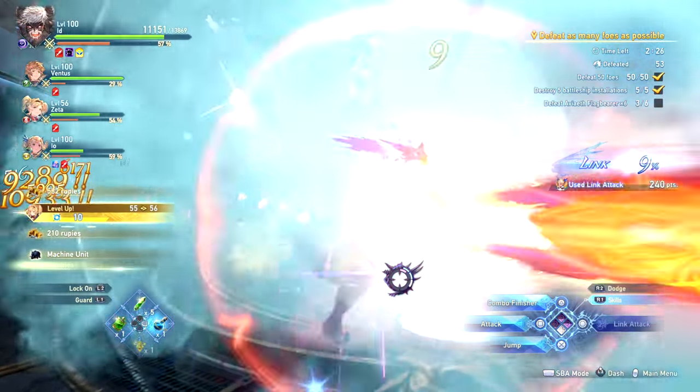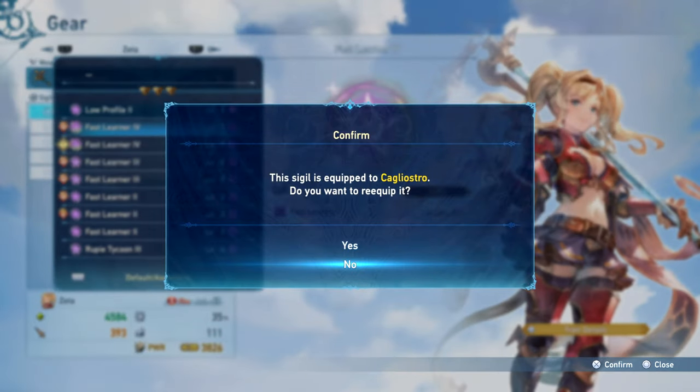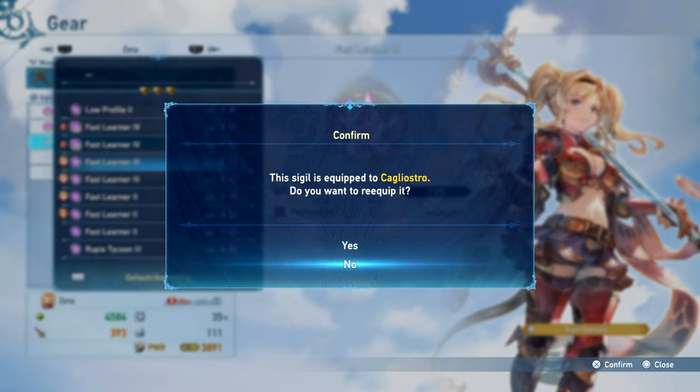What makes this mission great is that you can put strong members of your main team in the party and then add one or two characters that are lacking in levels. Load those weaker characters up with fast learner sigils.